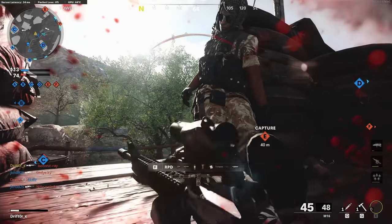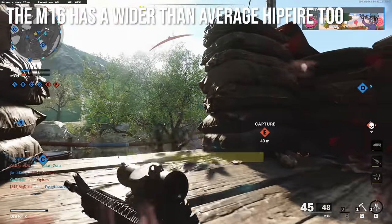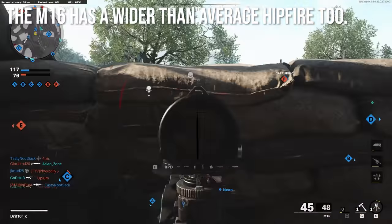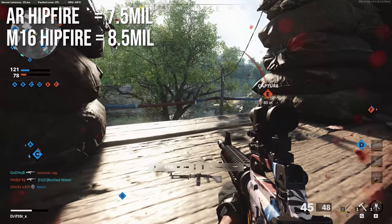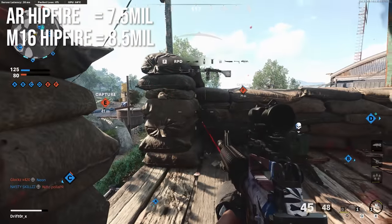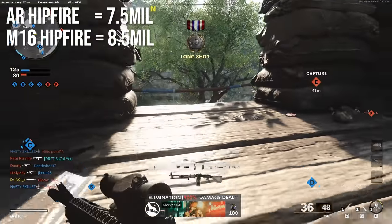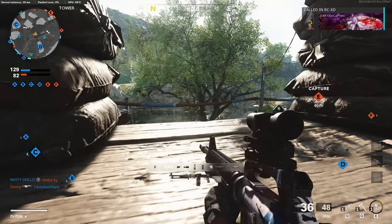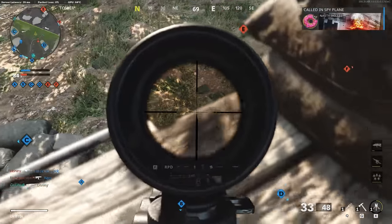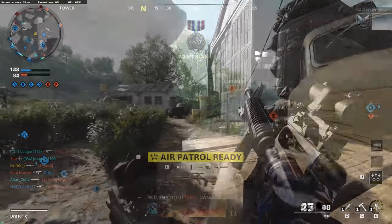It also has a wider than average hip fire — pretty much in line with the rest of the tactical rifles. The assault rifle hip fire is 7.5 milliradians, SMGs are mostly 7 milliradians, and the M16 is 8.5 milliradians, so its hip fire isn't quite as good. That's one of the things it got nerfed on. It probably could be nerfed a little more because it is just a shotgun up close.